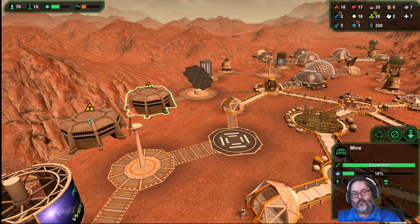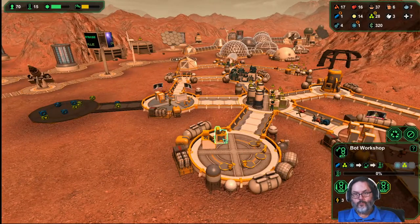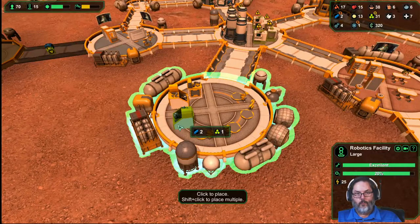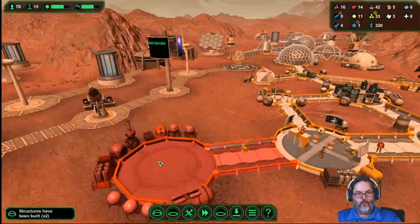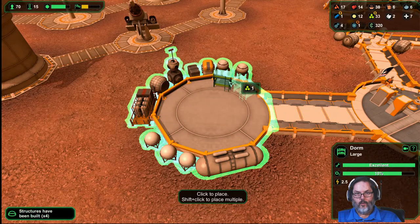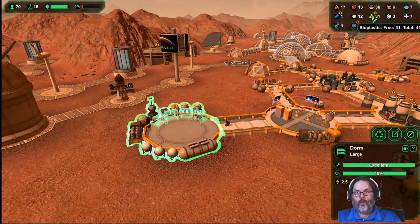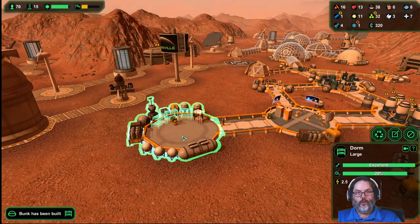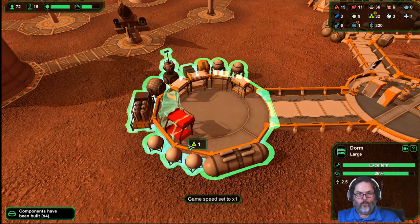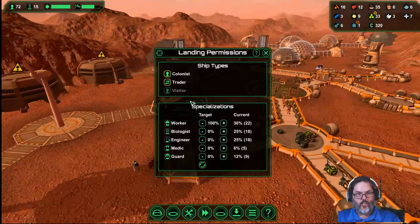We're up to 20 workers and we need 24 to run at full capacity, and that's not counting the mines — so we need like 30 actually. Let's put another bot workshop in here, and in here we're going to stack some beds. We've got 33 beds — we're cranking those suckers out now. It's still metal that we're hurting on.